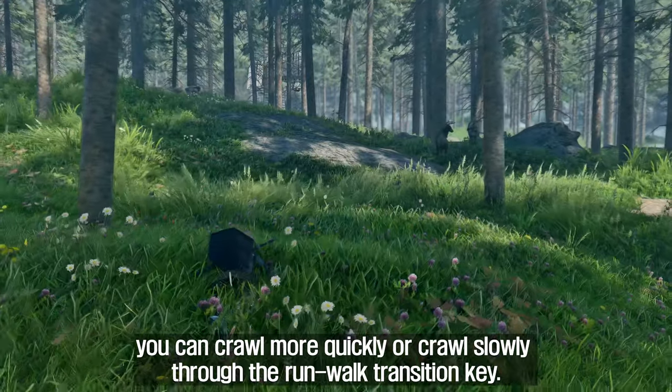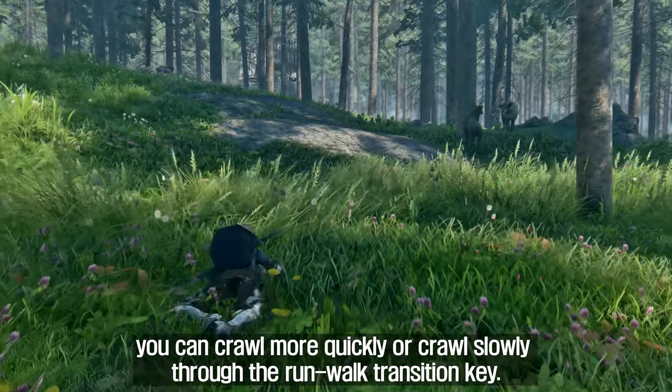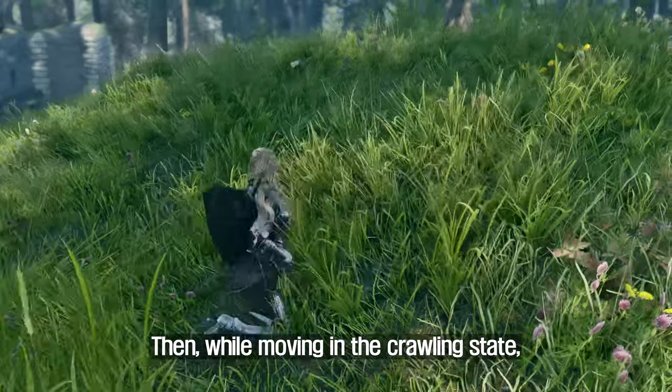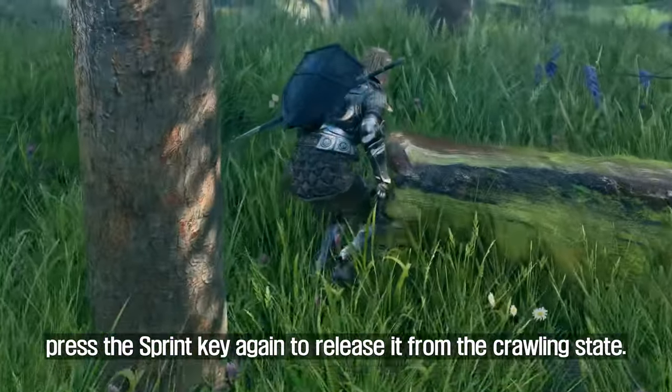In the crawling state, you can crawl more quickly or crawl slowly through the run-walk transition key. While moving in the crawling state, press the sprint key again to release it from the crawling state.